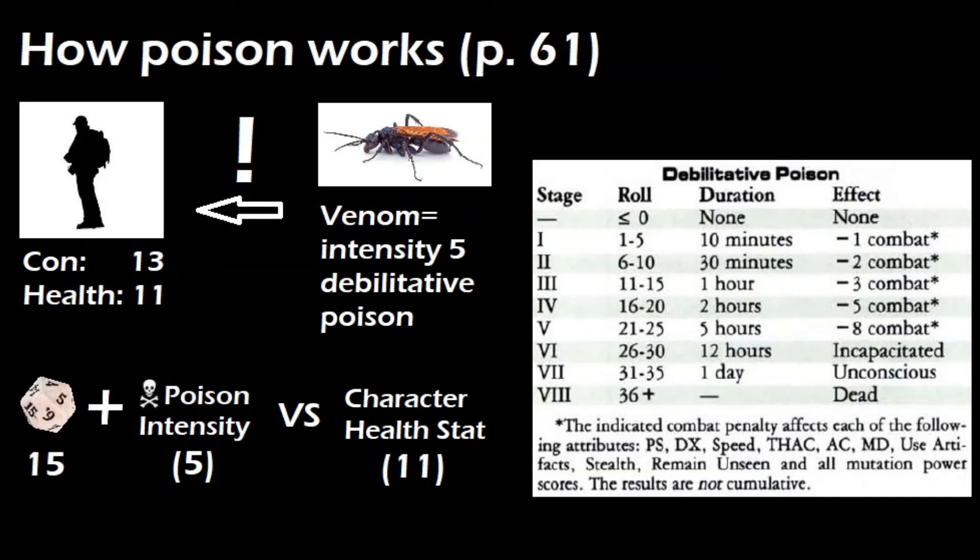If we rolled a 15, we would have a result of 20 after applying intensity. This is 9 over, so we use the 6 to 10 column. The character has stage 2 debilitative poisoning, which is the same as stage 1 but a minus 2 to combat this time, and lasts 30 minutes.